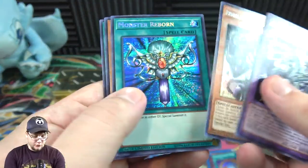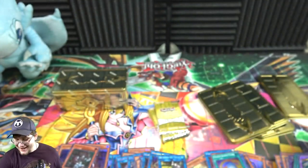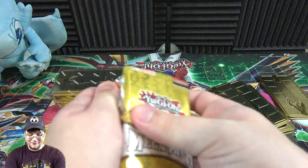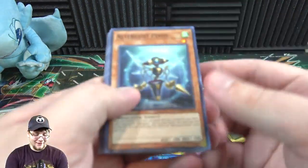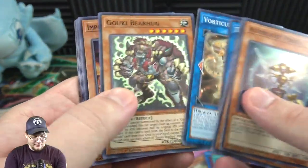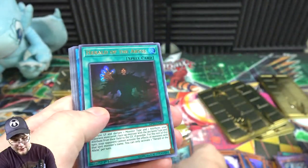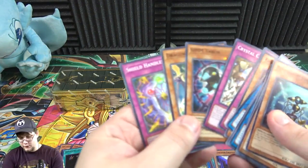Blue Eyes, Exodia — pretty much the same promos — and it seems like it's almost always Dark Ruler, I keep getting more of those than any other. Maybe that's the easiest one to get. Pencil, Plume, Galaxy-Eyes Sol Flare again, and Herald of the Abyss.